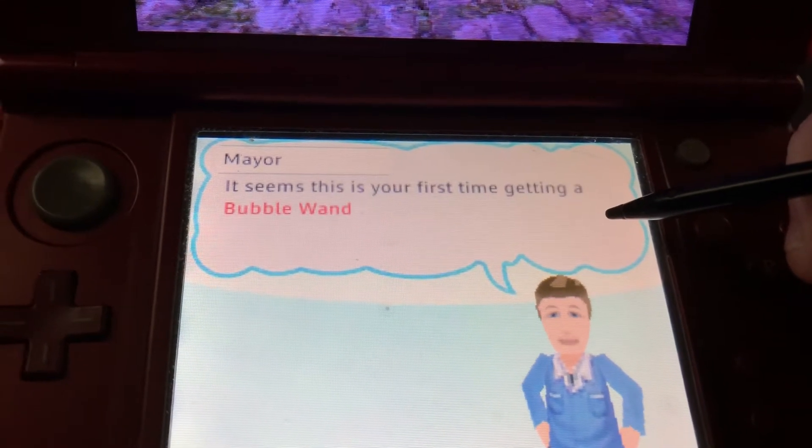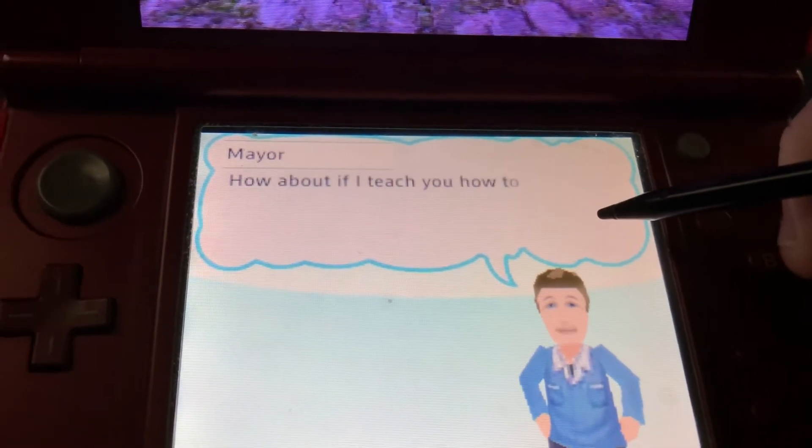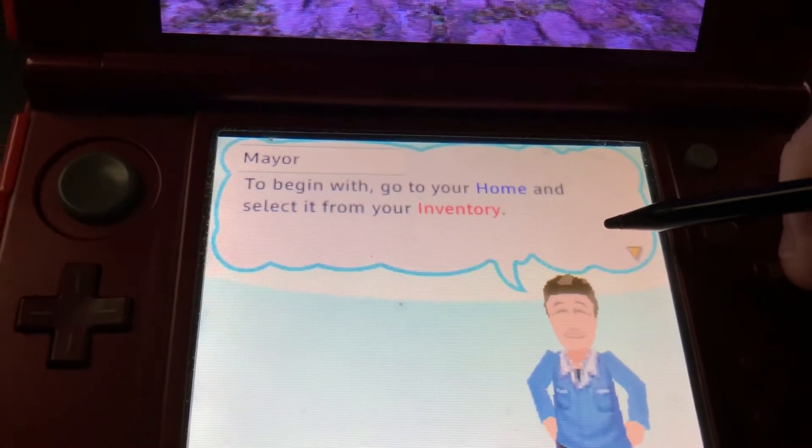It seems this is your first time getting a bubble wand for your pets. How about if I teach you how to play with that toy? To begin with, go to your home and get it from your inventory.